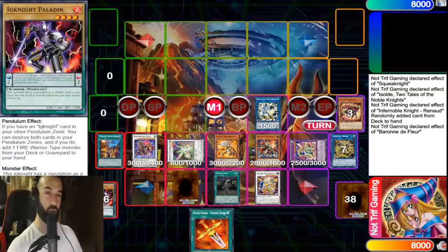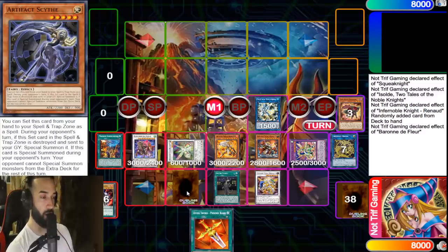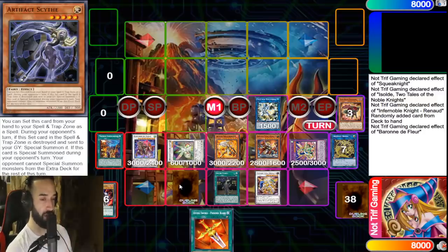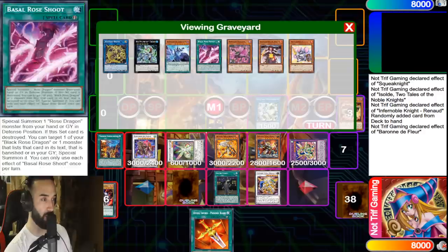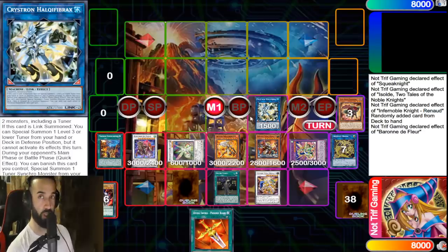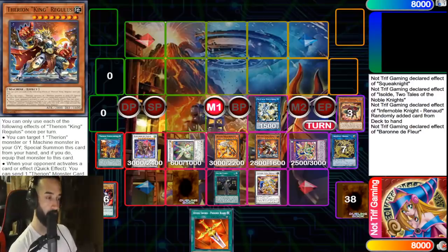Have you ever had to clear your own board to make space for more negates? Welcome to pendulum problems, baby. We got one negate, two, three, four, five omni-negates — not even enough space to trigger the Scythe. We'll be forced to Herald of Arc Light the first card they activate just so we can trigger Scythe. You're always going to have a machine in the graveyard — not just Power Tool, which synergizes with the deck, but Needle Fiber is also a machine, so you can make Apeloza and trigger Regulus all the time no matter what.